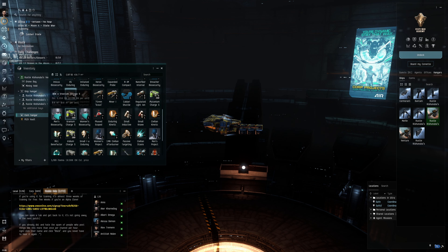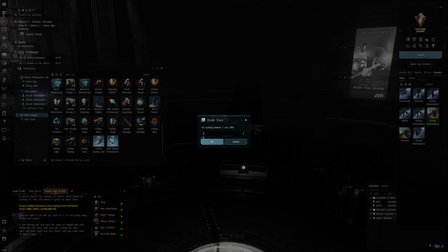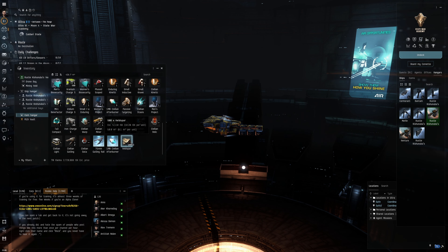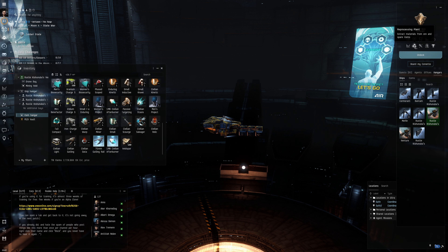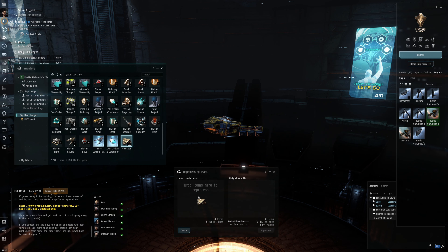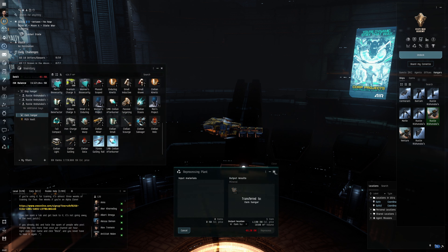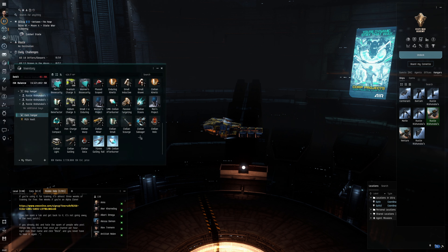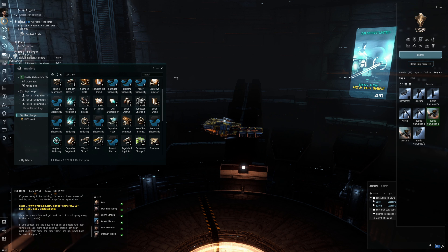There it is. I'm going to take a stack of 500 of it - if you hold Shift when you click and drag and let go, you can split the stack. To reprocess this ore: you go to the reprocessing icon, open the window, drag the ore in, and it tells you that you're going to get 1,000 titanium for it - it'll cost 81 ISK to reprocess. We do that, and it's done. We stack it again and we can see our titanium has gone up to 6,000. That's how you reprocess.